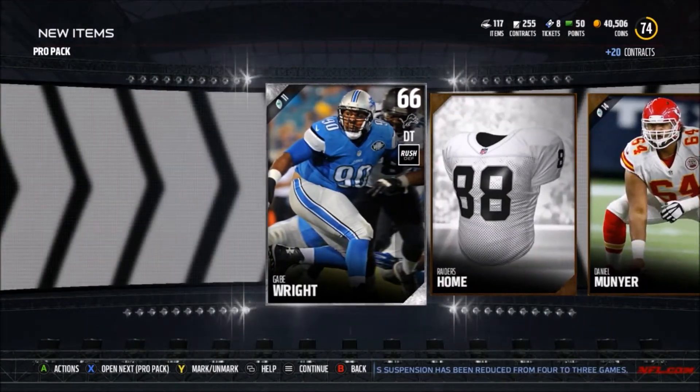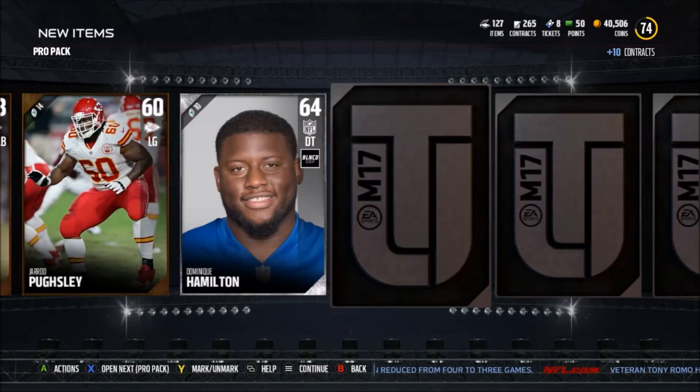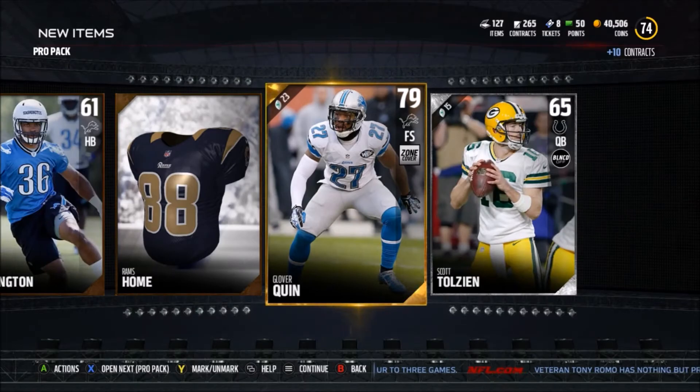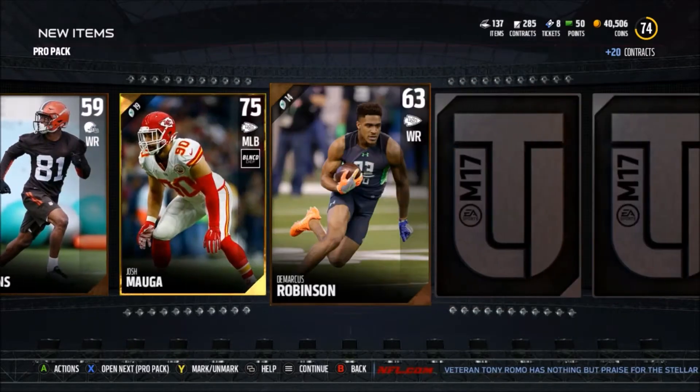Going from the back this time — we get Antrell Rolle, strong safety 75 overall, not bad. For those of you that have opened up packs, what have been your best pulls so far? I'm hoping to get at least one elite, as we get a 79 Glover Quinn — not a bad card but I just want one elite.